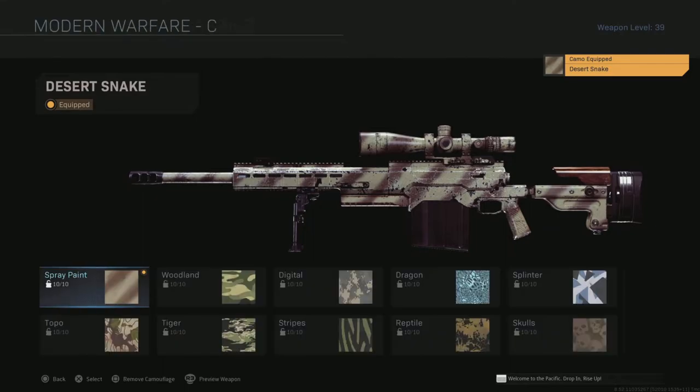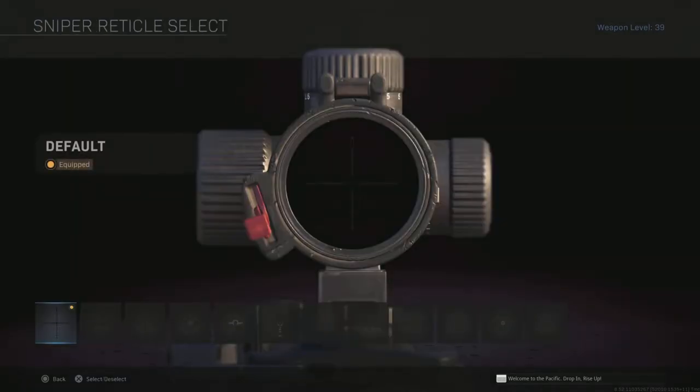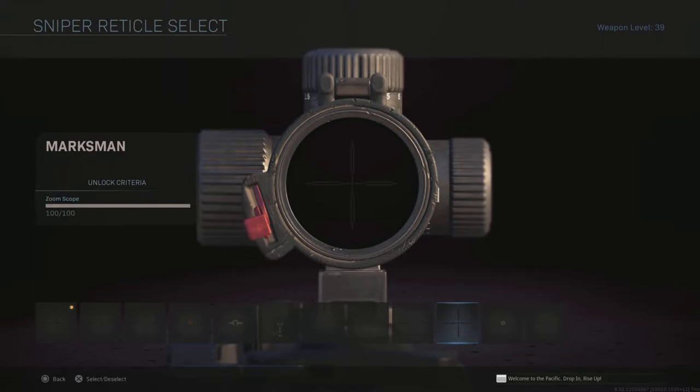For the camouflage you want to do the first spray paint available. For the reticle, you need this one right here — the third from the last. Or if you prefer, you can use anything, but that's about the closest you're going to get.